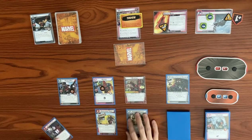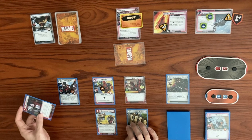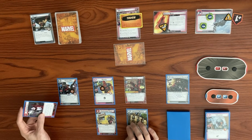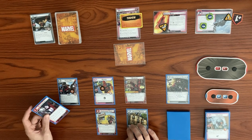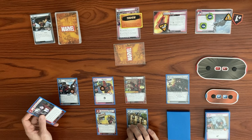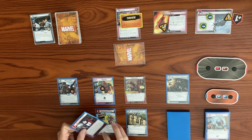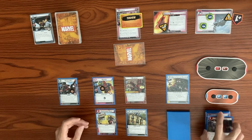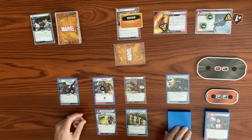The question is do we have Kid Pool block the attack, or do we just take the attack and take the extra acceleration token? I think we're going to take the attack and just take the extra acceleration token. Let's discard Meta Knowledge and draw back up to hand size of five.